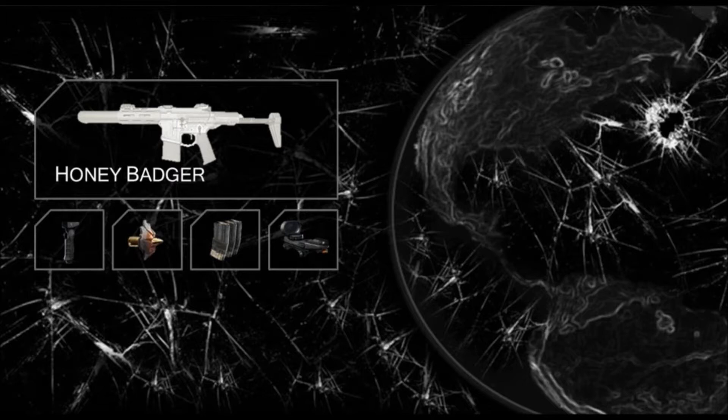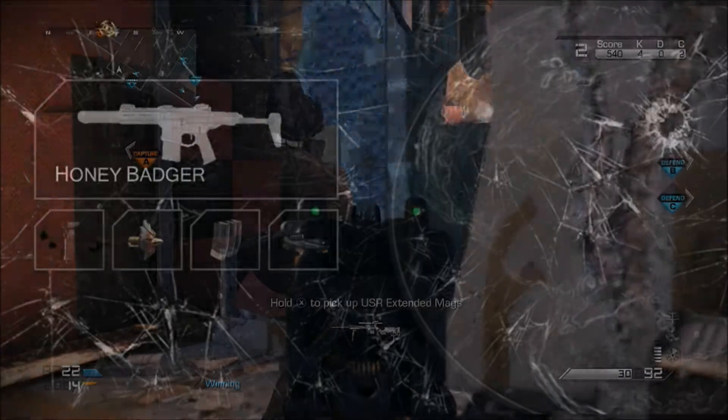First up is the foregrip. The foregrip is definitely essential, especially when going at medium range and even medium-to-long range — even though I wouldn't advise going to medium-to-long range, at medium range it's still crucial to have a foregrip. My second attachment I recommend is armor piercing.